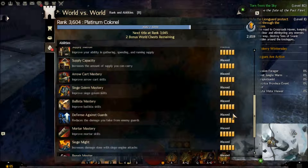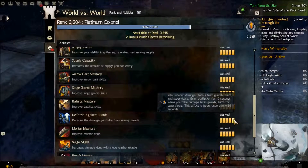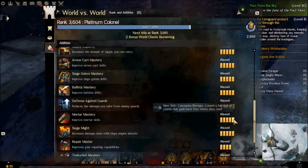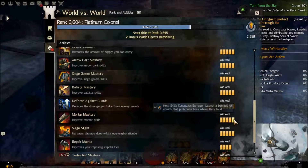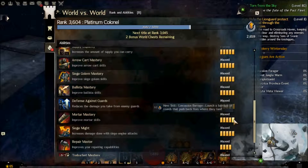Siege Golem Mastery — you don't need to get the ejection if you're really good with your skill 5. Increased vitality and toughness is fine, but you don't really need golem mastery because so many people already have it. Unless the commander is going to throw like 20 golems, you don't really need it — you can have people who already have mastery. It's probably average for a siege mastery, but a lot of people already have it.